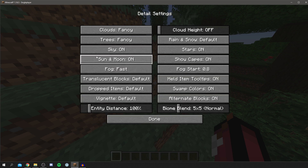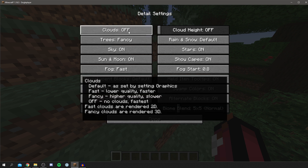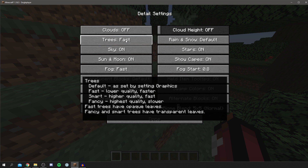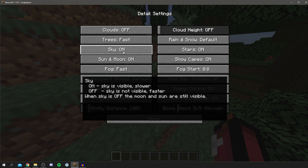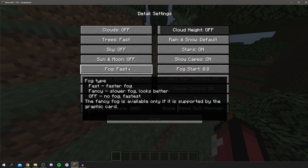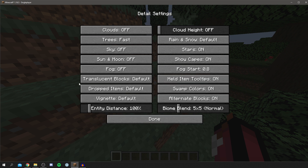Now let's go into the Details settings. For Clouds, off is the fastest, though Default is an option. For Trees, set it to Fast — it makes them solid but speeds up loading. Sky can be turned off to maximize performance. Sun and Moon can also be off. For Fog, off is the fastest, though Fast is also a good option. Dropped Items and Vignette should be set to Fast.